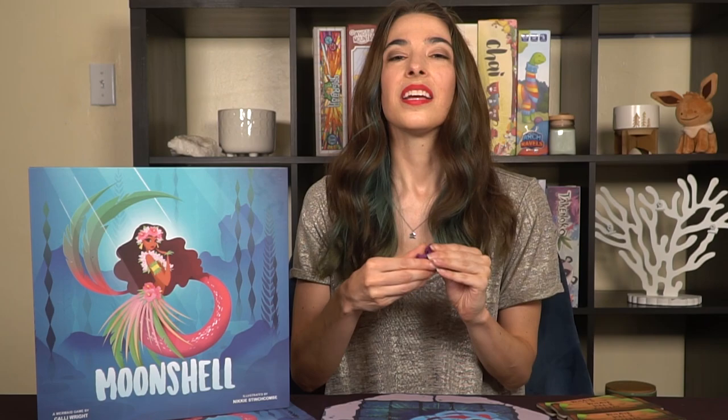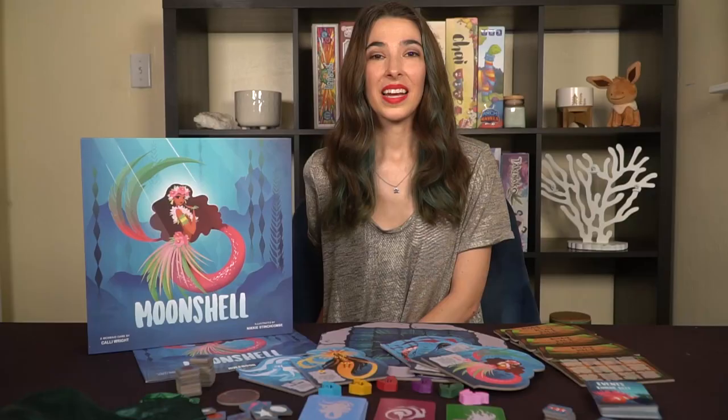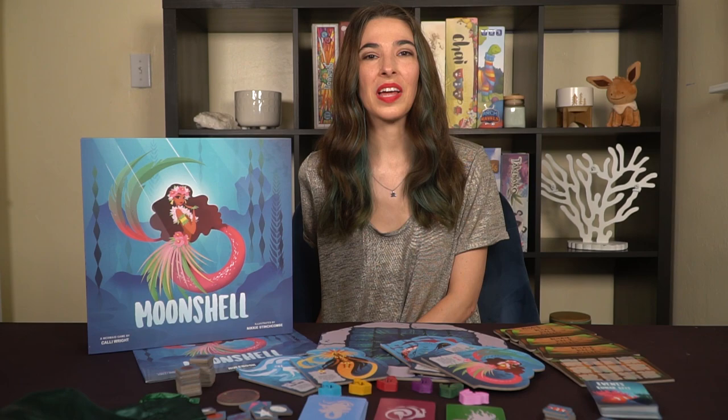That's mostly everything. We have a rulebook and some other components coming as well, including the mermi bowls, which will be made out of wood. Those are coming soon, as well as the fabric bag to put all of the seashell tiles in. Additionally, what you don't see here is the plastic insert that comes with the base game, which is completed and being worked on as well. So all of these are currently in the works.